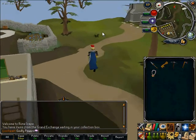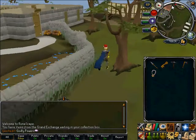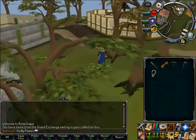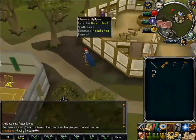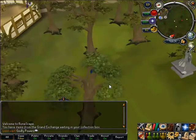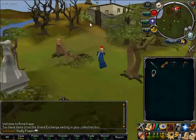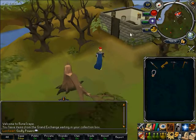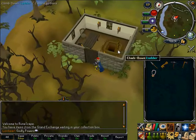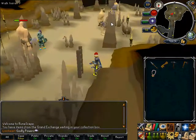You can either use any of these banks, but it doesn't really matter. You want to run past the cooking guild, past the lettuce, and open this door. This is where you need the brass key. And I'm doing this on a free to play world.